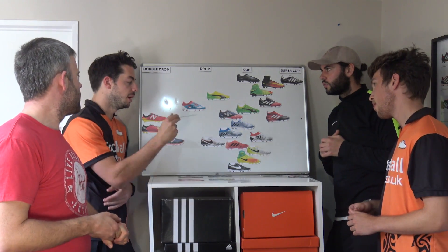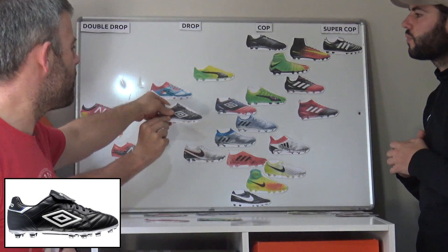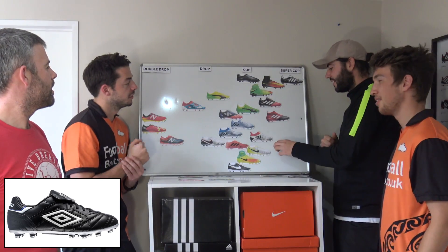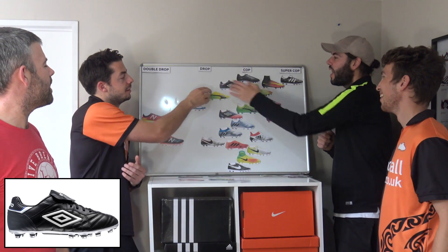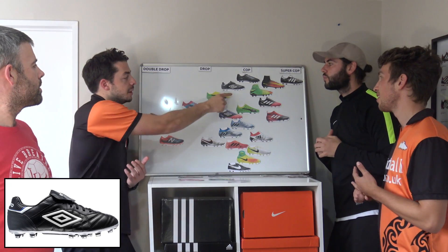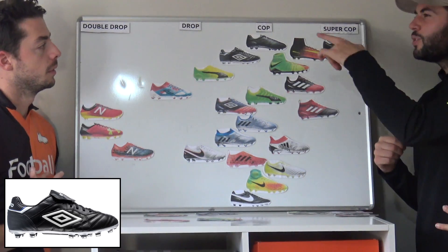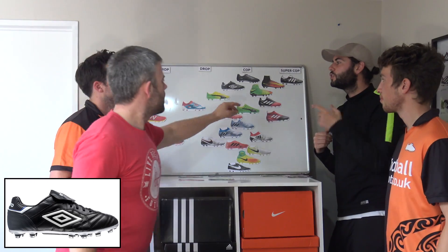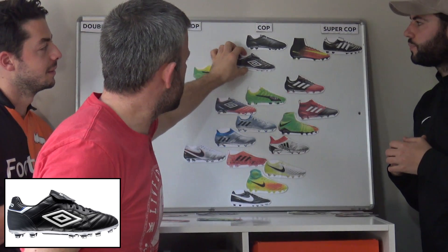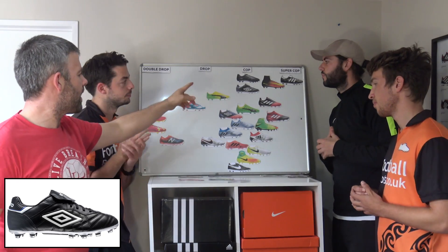Umbro Speciale! I'm looking more this way — it's a leather Speciale. It's a quality boot, right there. Better than the Panifola. There's been better Speciales than that one — I think the soul plate with the wishbone is better than that soul plate. I love those old school soul plates, they're real soft, but in terms of performance... I think if you want a classic football boot you're not going to go wrong with that.